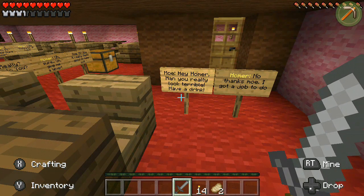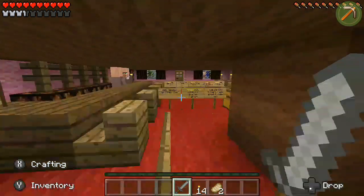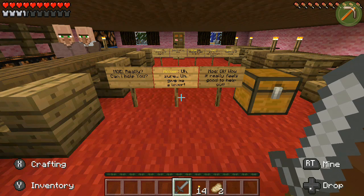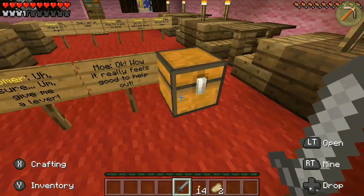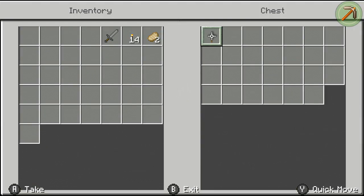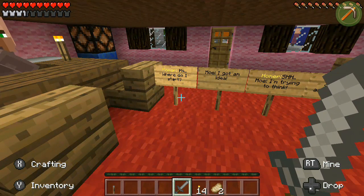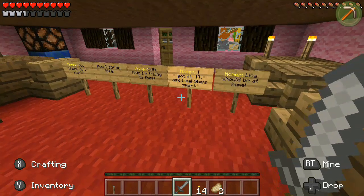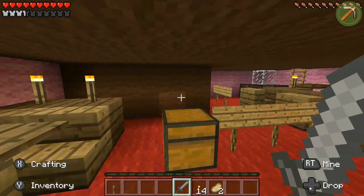Moe says, 'Hey Homer, man you really look terrible. Have a drink.' Homer says, 'No thanks.' He asks, 'Can I help you with that?' — 'Sure, give me a lever.' So I'm gonna have to get this lever out of this chest for whatever mission I'm going on. Basically, I have to go ask Lisa — it's Homer listening to Moe. Of course he has to go ask Lisa, you know, Lisa being one of the smarter characters in the series.